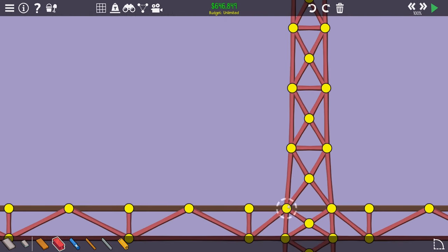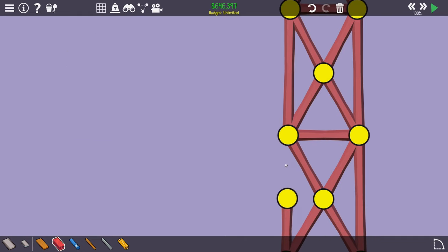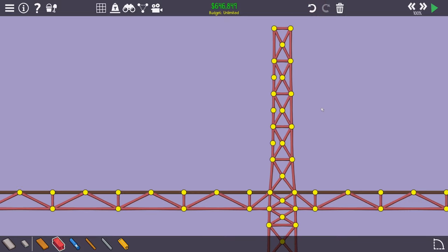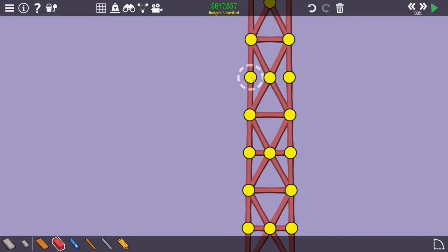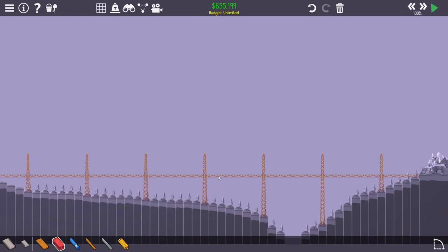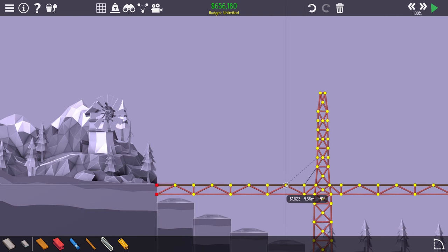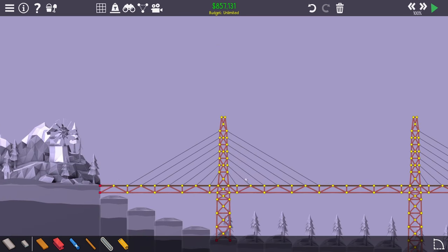Here I'll space the cable connections about one meter apart on the columns, and about two meters apart at the road level. Let's start at the bottom and work up, delete the placeholder elements, copy to the other side, and add the horizontal connections. Then let's do the cables now — starting here and going like that: one, two, three, four, five, six, and seven. Then do the same on the other side — copy, flip, and apply.